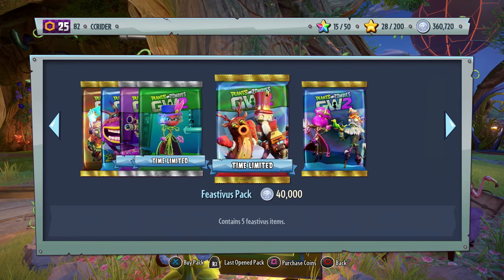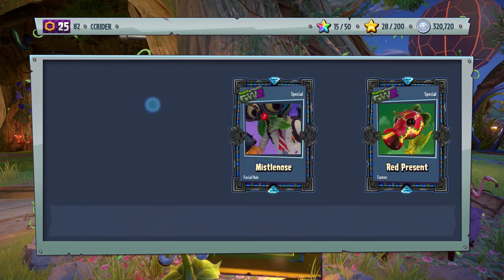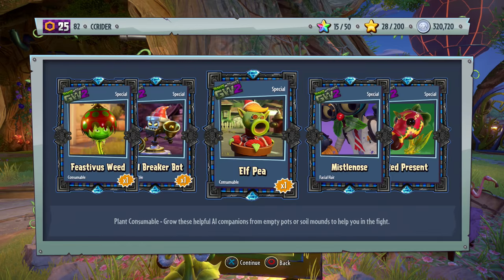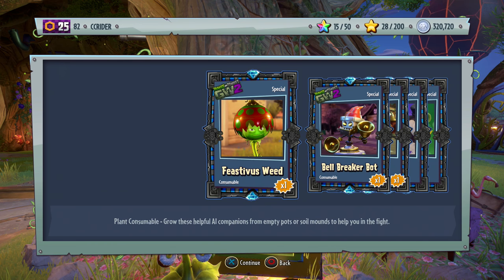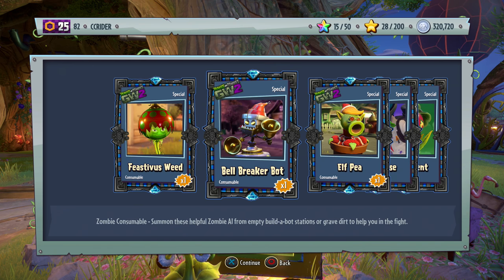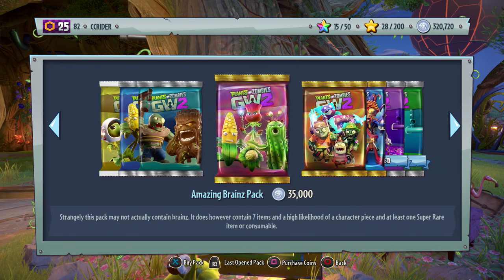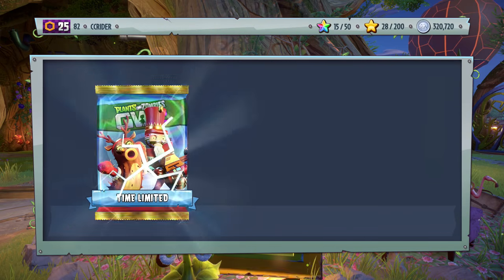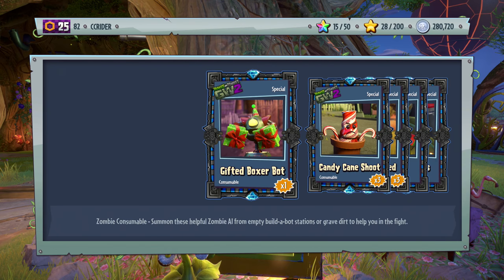Let's go ahead and open up more packs. We'll try to open at most 10, because it seems like there's way more Feast of Us items than there were Lawn of Doom items. We're also getting repeats at times. We got the Feast of Us weed — it might actually be a pumpkin weed — it has sort of a broken Christmas ornament on top of its head. Then we got the Bellbreaker Bot, which I think is the Punch Bot. Very cute looking, I like the robotic hat. We got the LP again, the Missile Nose, and the Red Present. The big thing that concerns me is that we're getting more plant pots and consumable items than customizable ones, so it might start slowing down. But as long as we get at least two, that's good progress.